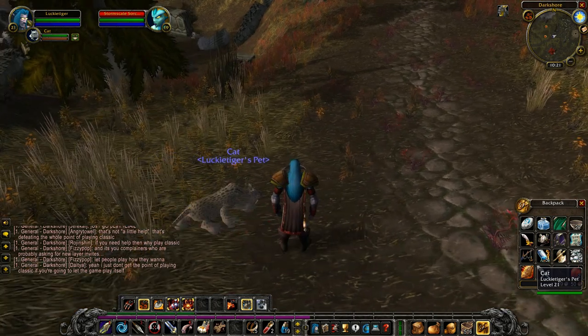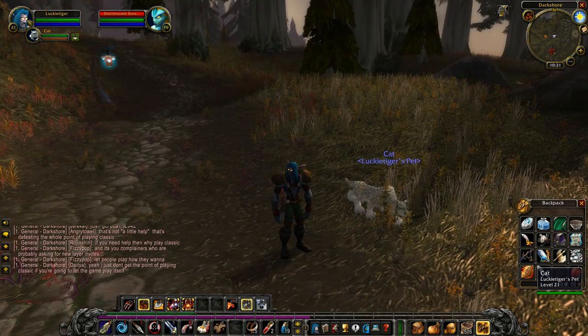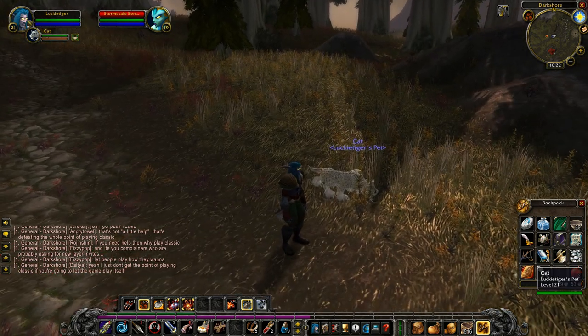This guy is not technically a spirit beast, but to me he is because he spawns as the Ghost Saber and looks like one — he just doesn't have any special spirit beast abilities. The only move I saw was Claw, which is pretty cool, and he has this really awesome look to him.